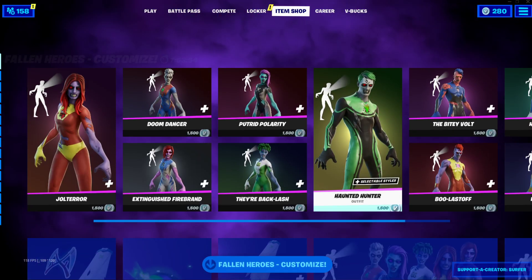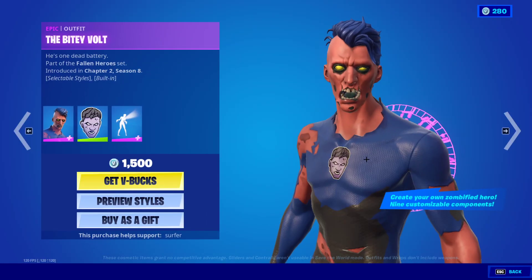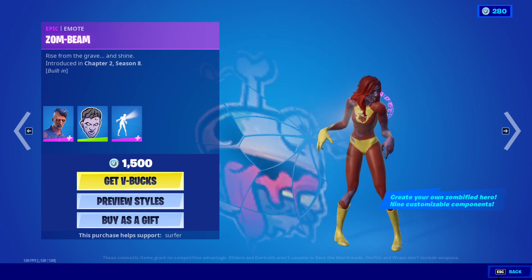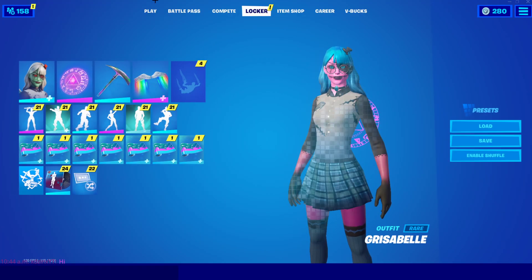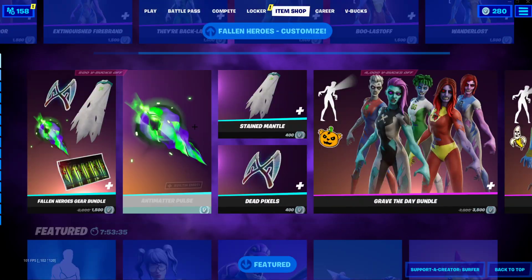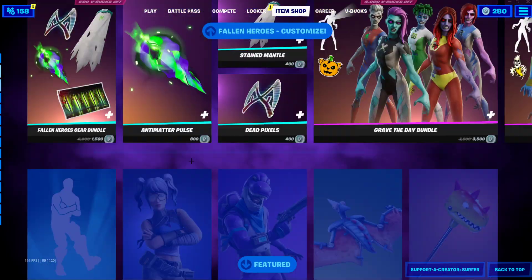They posted one of the zombie superhero skins and then those released, and now they've posted a card for the Shadow Midas, so we can expect that one to release either tonight or tomorrow. The Shadow Midas skin will most likely be 1500 V-Bucks, and there will also be a bundle with a pickaxe, a glider, and a wrap as well.